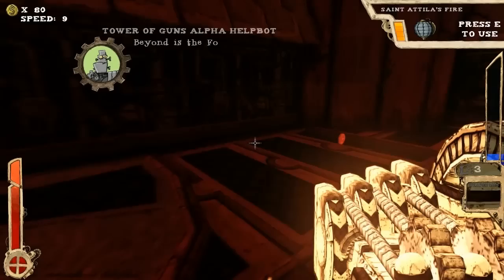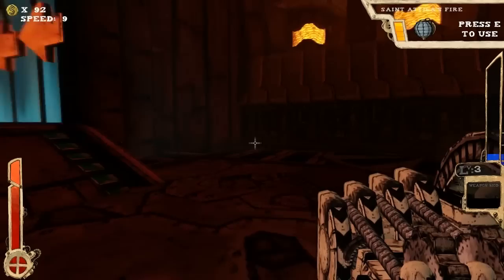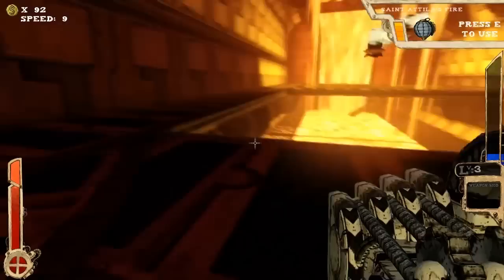Pretty much the same thing. The NPCs are chattering — this is the Foundry, and the robot guy apparently was made here. Also, I picked up St. Attila's Fire, which I mentioned by name. It's got 4 charges — so either I've got 4 uses on it and they recharge, or just 4 uses period.